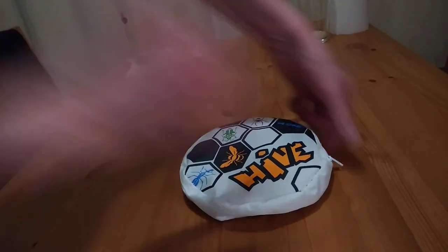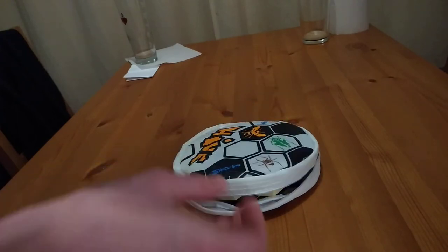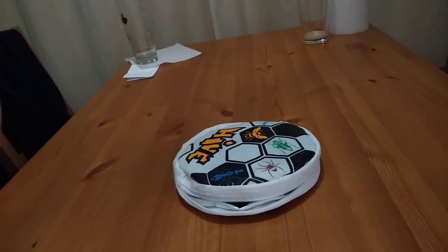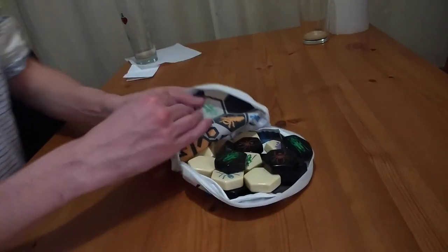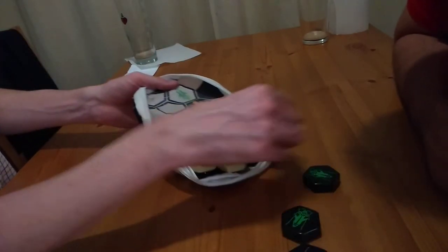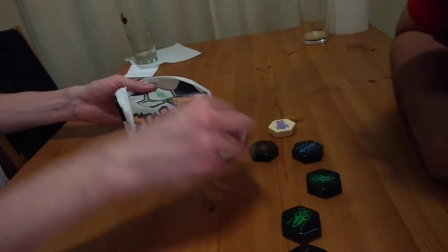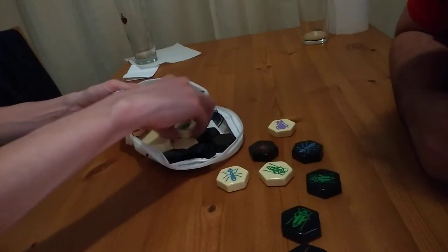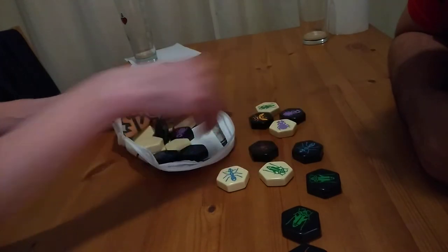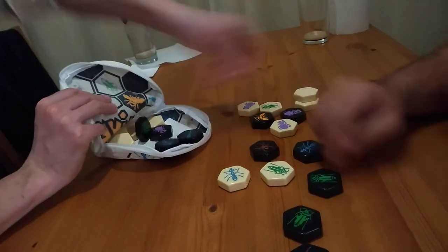So this game is Hive. I'm now going to be demonstrating this to Moody, explaining how to play it, and also the aim of the game. Our hive consists of a number of different pieces. What colour would you like to be, black or white? White. Okay, makes no difference. So you have different pieces — if you want to take the white pieces, I'll take the black pieces.